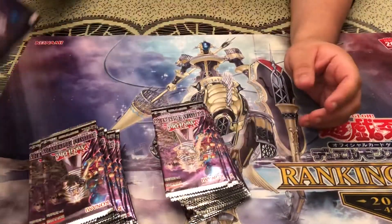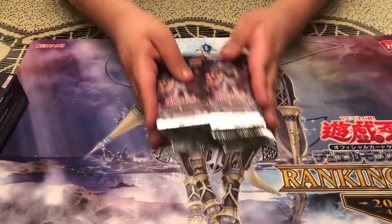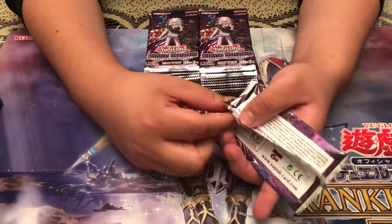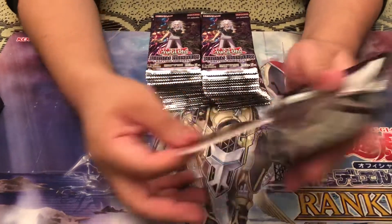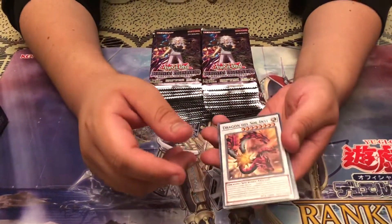You guys probably already seen these in English, but I'm bringing you a Spanish opening because they're made from Europe, meaning the ratios are different from ours. Supposedly for the Euro Heroes, they're really hard to pull. My last box had the Fusion and the Dark Necroffier one.